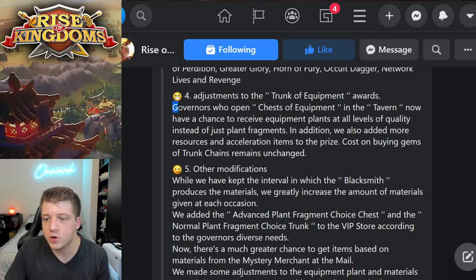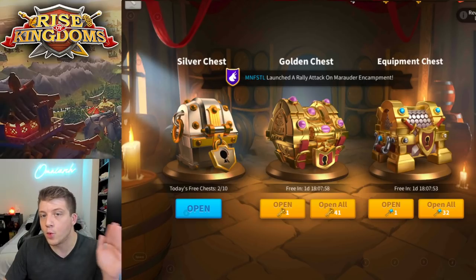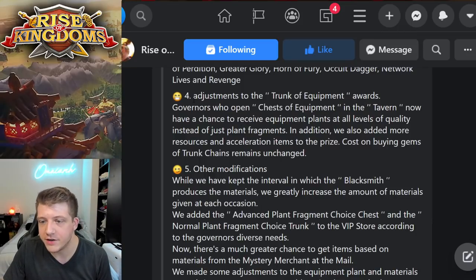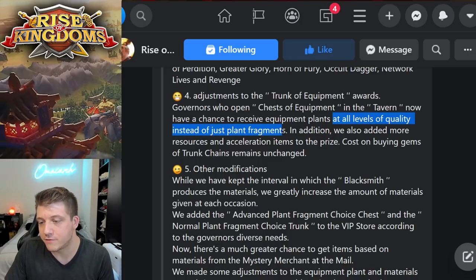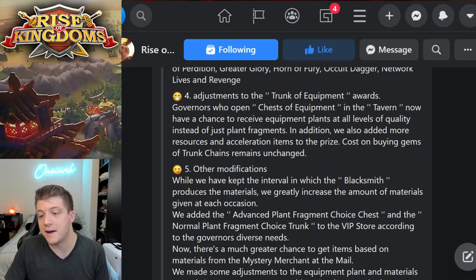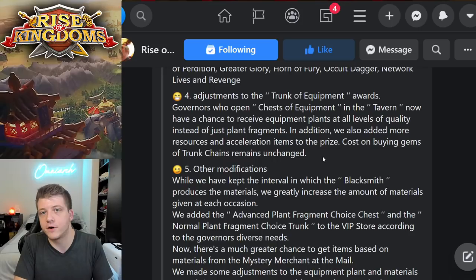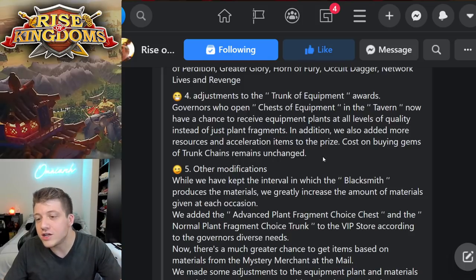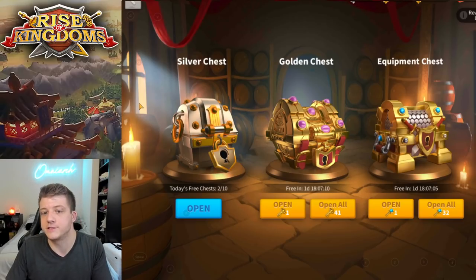Next, adjustment to equipment chest awards. Governors who open the equipment chest in the tavern — they're referring to the equipment chest over here in the tavern — now have a chance to receive equipment blueprints at all levels of quality, instead of just blueprint fragments. Basically, you now have the ability to get full blueprints from the equipment chest in the tavern. You'll also be able to get speed-ups and resources, and the cost of the key for this chest has remained the same number of gems.